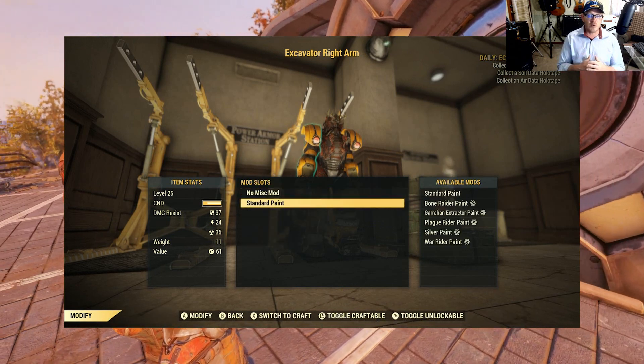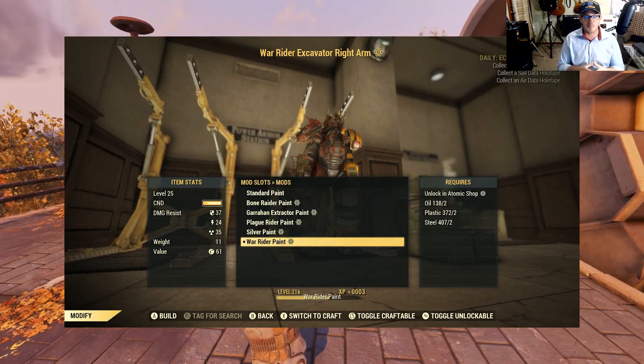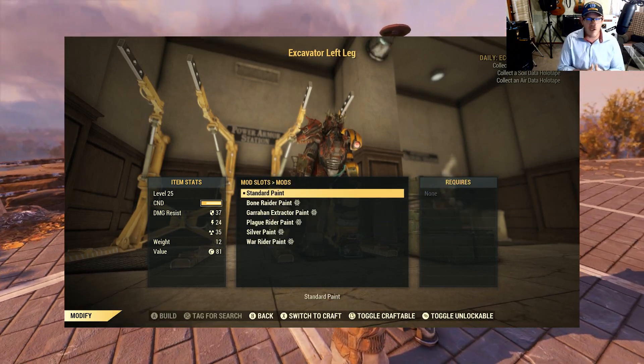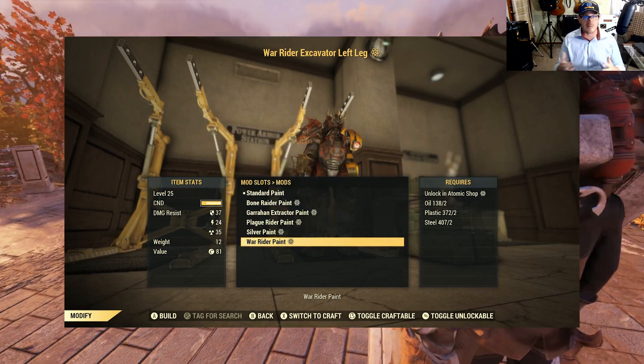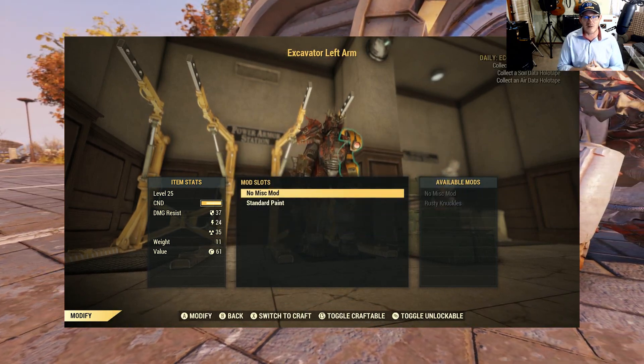This one's pretty cool in my opinion — it looks kind of like a nightmarish version of Optimus Prime. I'm liking this one way better than last week's Plague Walker. But what do you think? Are you a big fan of this one? Did you prefer the Plague Walker? Or are you just not a fan of these Four Horsemen skins at all?